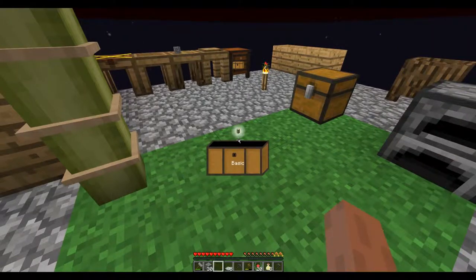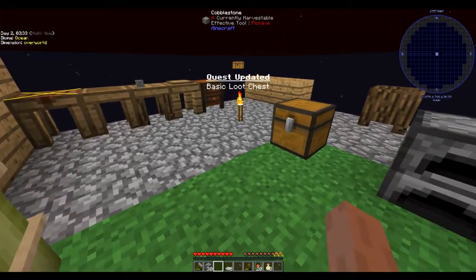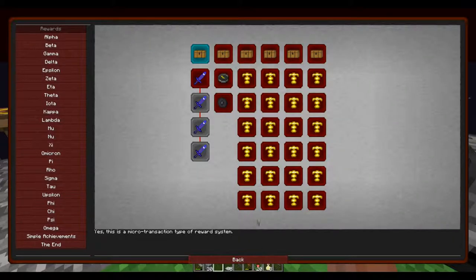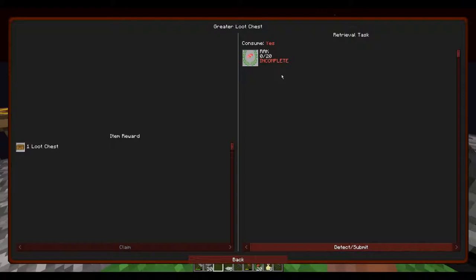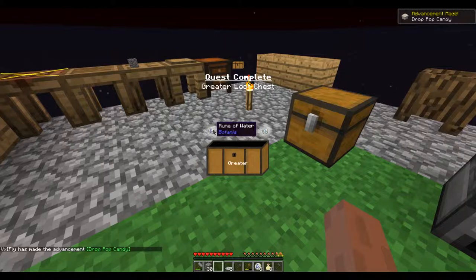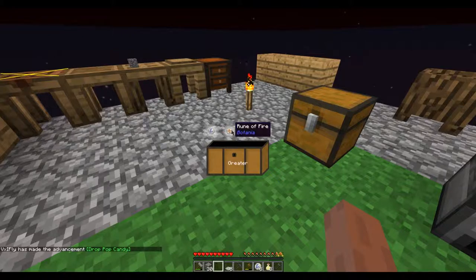Some basic loot chest - let's go again! We've got bamboo again, guys. This loot chest best be worth it. What do we get? Rune of Water, Pop Candy, Rune of Fire, Rune of Earth, and Rune of Air. This is all Botania stuff - we've got eight of each.